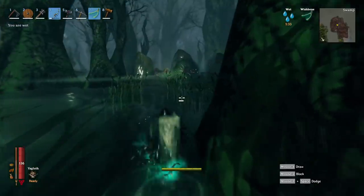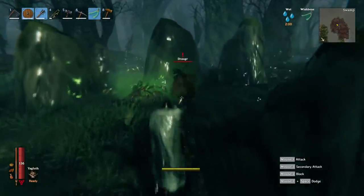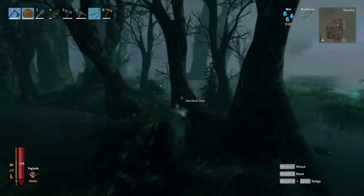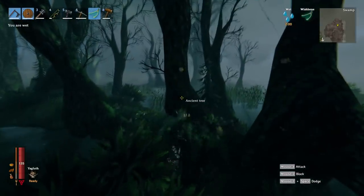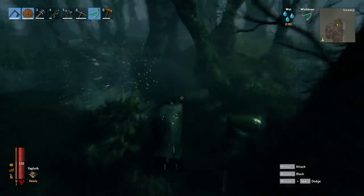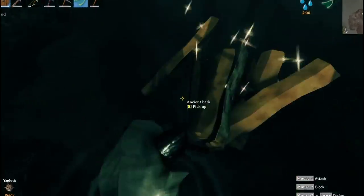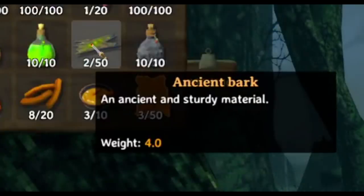250 damage on that Draga Elite — now I can check if he's dropped a Draga Head Trophy. The next thing we need to grab is Ancient Bark, which is also found in abundance here in the swamp biome. You need to find these ancient trees — the small scrappy ones — and chop them down using an axe. When you harvest them they will drop 10 wood each, and some of that wood will be Ancient Bark, which looks like this. An ancient and sturdy material.